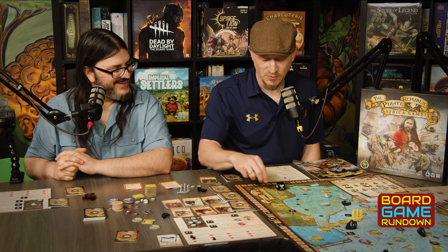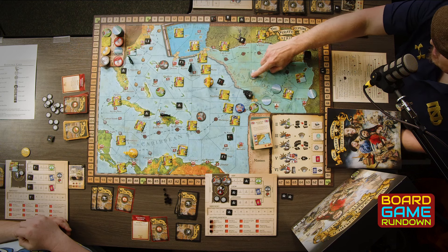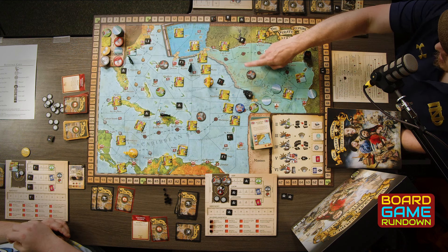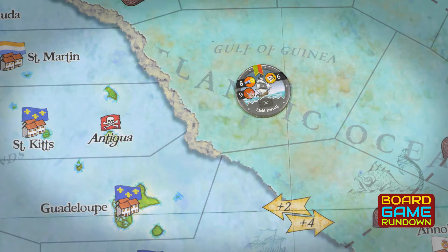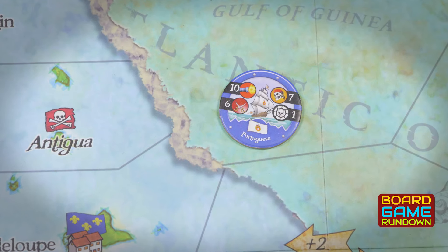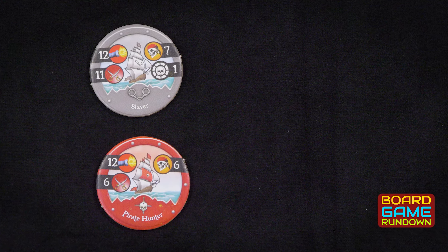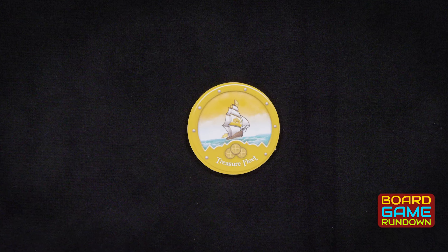You can spend a reputation token or three movement to scout a face-down ship, which means you flip it over in an adjacent territory to see what it is. If it is a pirate ship, it is going to attack you. If it is a Navy ship, it probably will attack you unless there's a letter of marquee. Pirate hunters will attack you. Merchant or treasure ships will leave you alone unless you decide to fight them.